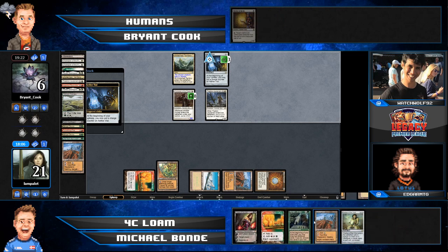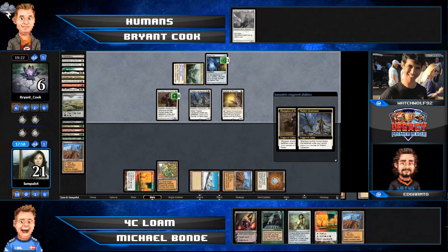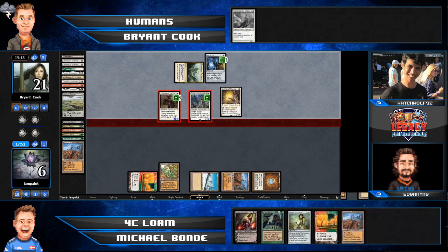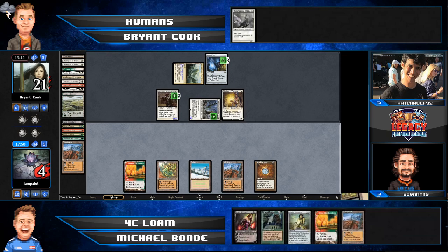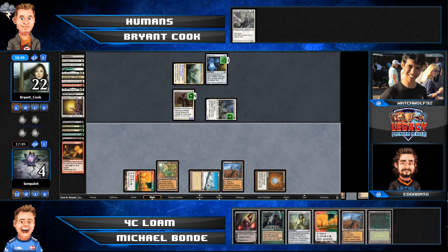That was a really big decision point — Abrupt Decaying the Champion of the Parish versus Abrupt Decaying the Thalia's Lieutenant. Wasteland would be lethal. One reason Michael wanted to get rid of the Lieutenant is he was able to Wasteland Bryant's Horizon Canopy. Even these random 1/1s, they're forcing Michael to rebuy and cast Punishing Fire every turn, tying up his mana pretty significantly. If Bryant takes even a single turn off doing that, it could give Michael the reprieve he needs to turn the game around. It's like a nice dance in the Legacy format — Wasteland cutting off mana but also producing a mana for the user.